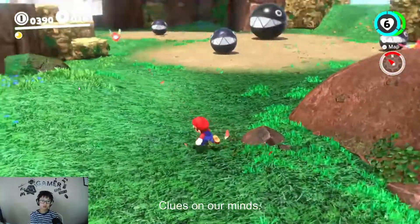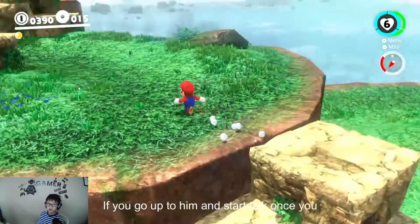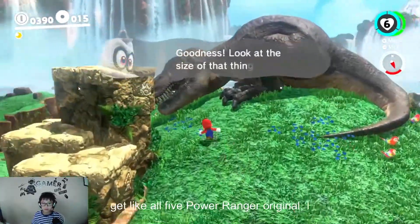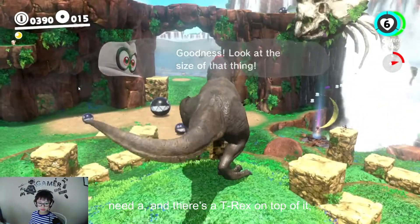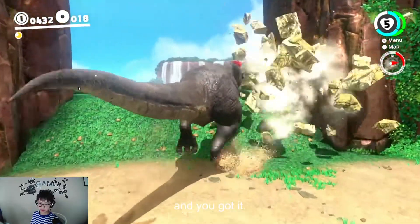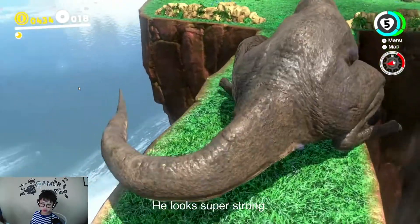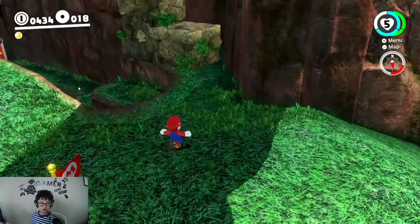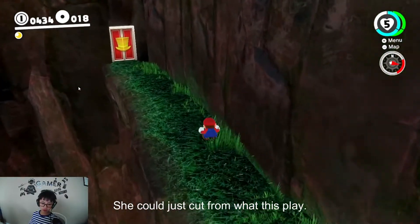Once you get all five power moons you originally need, this will appear — and there's a T-Rex on top of it. And you can actually capture it. He is like super strong. He could knock off chain chomps, he could dash. Like these little pitties — he could just crush them with his foot. And now that rock is gone, you could go through this door.